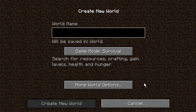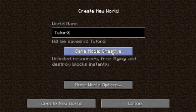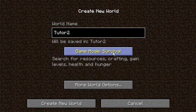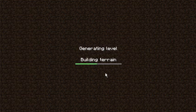I'm going to name this Tutor2. In game mode I'm going to go here — survival. You can change it to creative. Invincibility is not listed there but you can't get hurt in creative mode. I'm going to do survival and I'm going to explore first.